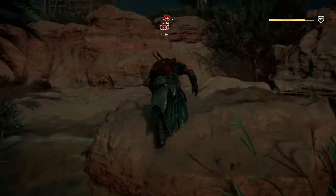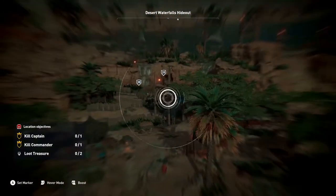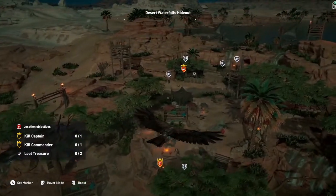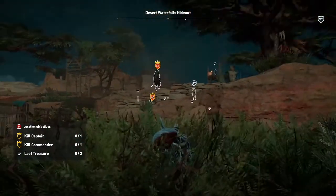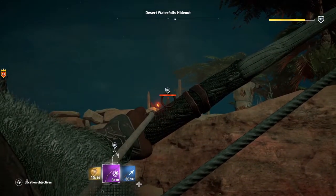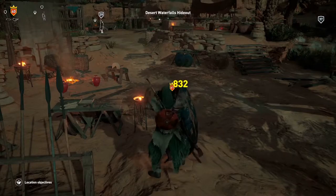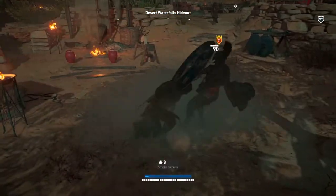It's a good hideout — doesn't even look like a camp. I guess that means I have a captain, a commander, and two treasures. There's the captain, one of the treasures, there's the commander — it's all the way in the front. Oh this guy's in the worst spot. That was a dirty shot. I'm going to have to fight this guy because there's no way I kill him flat out.